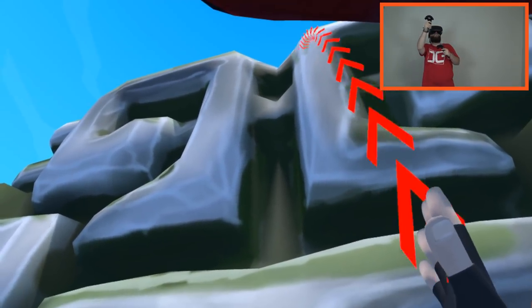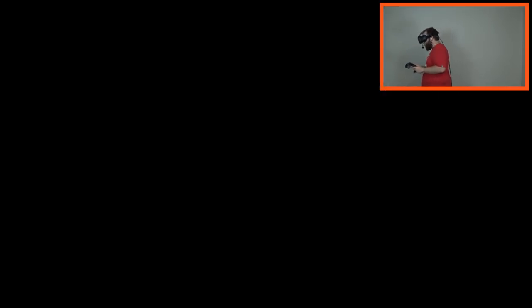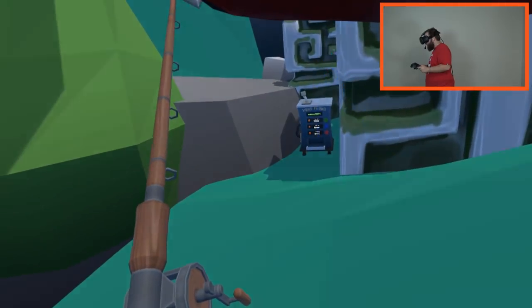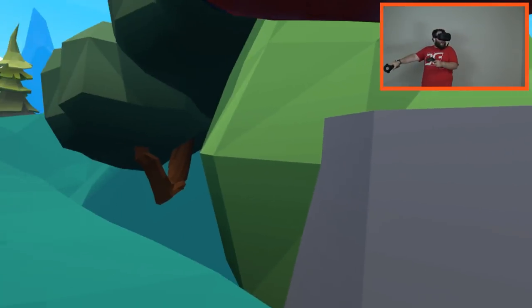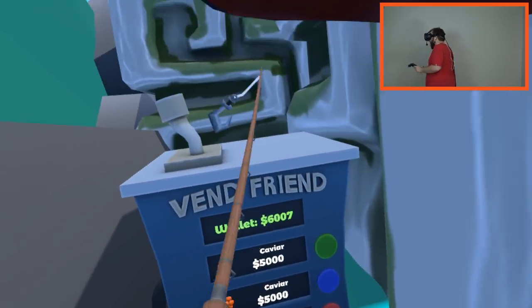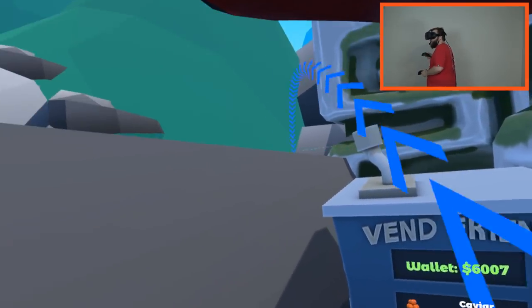We're making our way — what do we got over here? There's some sort of statue on top. Mind you, I found a caviar machine! Holy crap. Caviar is not cheap though — we're going to save for that. Good to know that it's here. Let's go up there and keep climbing the ruins.